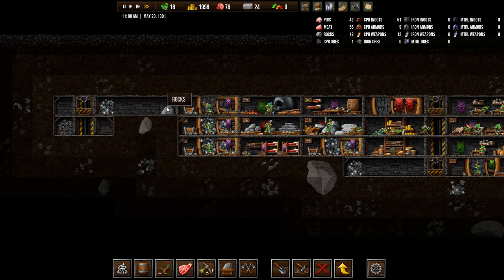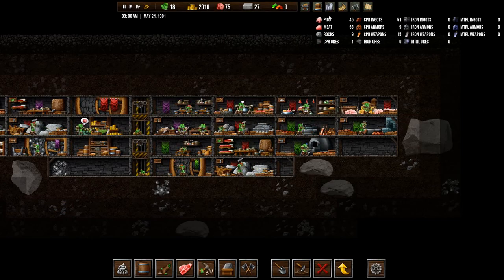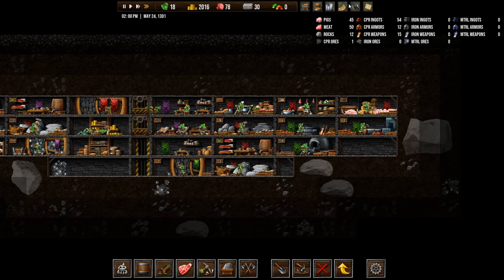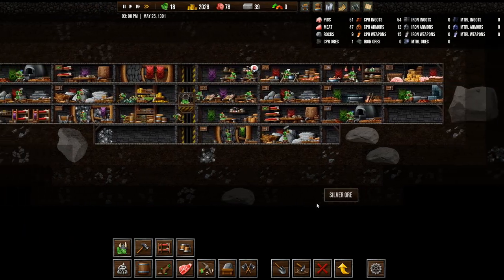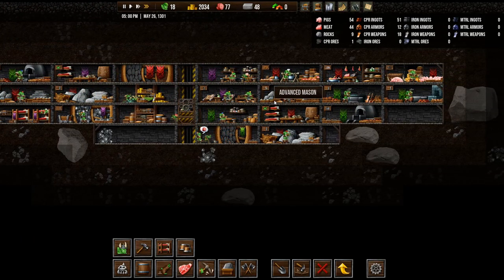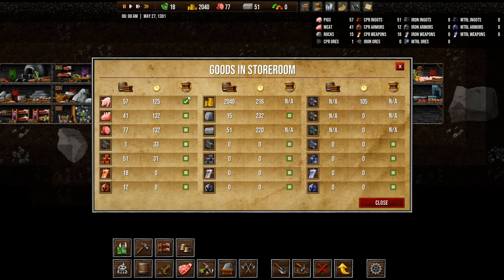We want this to be a silver mine or a quarry. Good question. Let's have a look at our storeroom. We have 15 weapons and 12 armors. Maybe we can go raiding soon. But we do need a throne room and we need a champion's room. Throne room costs 250 crowns and 90 stone. Maybe we should build even more stone production. I think we're going to make this a quarry. We're producing nowhere near enough stone.